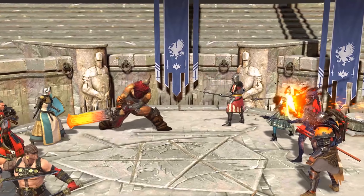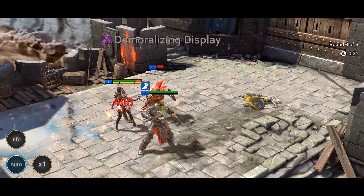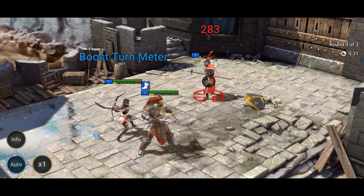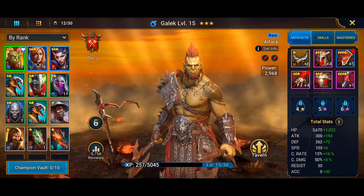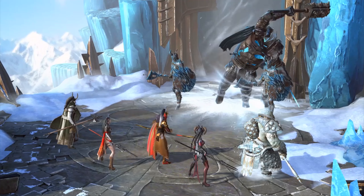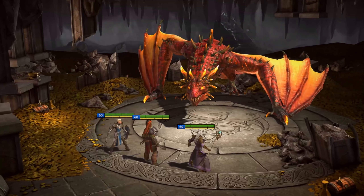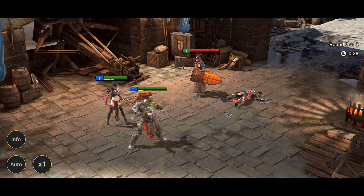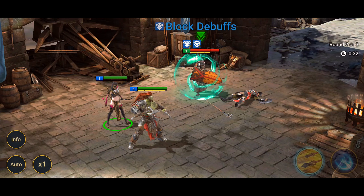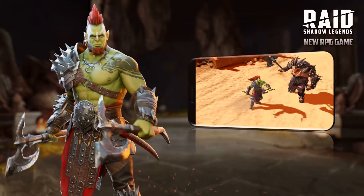But before we get into all of that, today we have a video sponsor: Raid Shadow Legends. This is a brand new free-to-play collection RPG game with a story to follow, boss fights to get stuck into, and decent graphics as well. There are over 400 champions that you can fight with. It's a turn-based strategy game right on your mobile phone for Android and iOS, and right now for new players there's a rewards program giving you rewards for logging in for the first 90 days. Click the link at the top of the description, and as an extra bonus you'll get 50,000 silver and a free epic champion to start your journey. A big thanks to Raid Shadow Legends for sponsoring this video today.